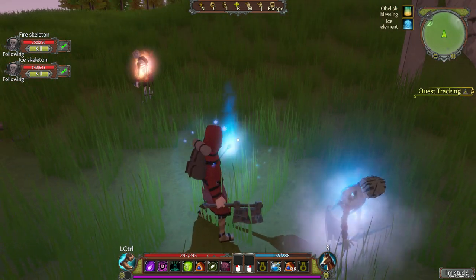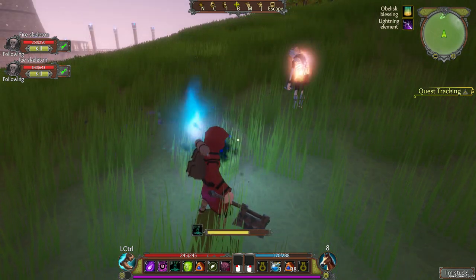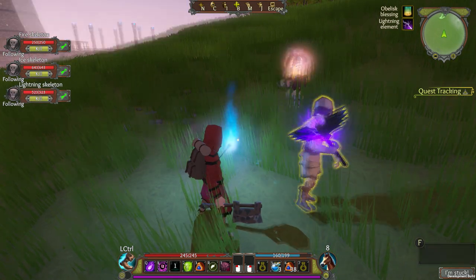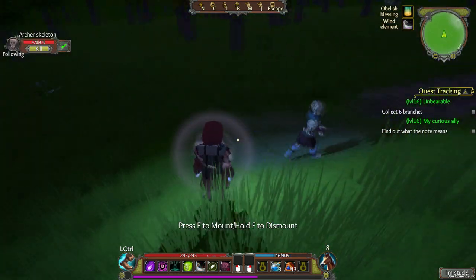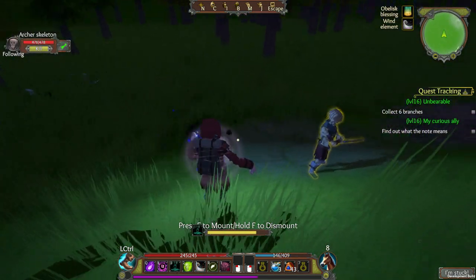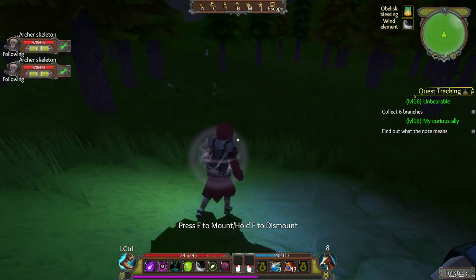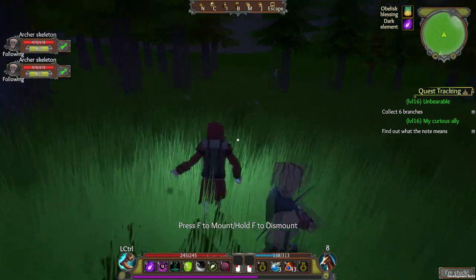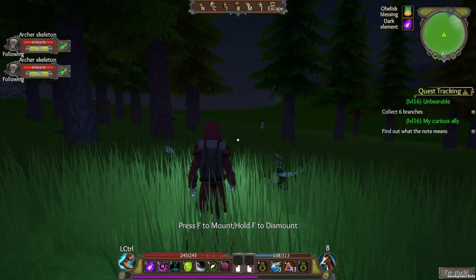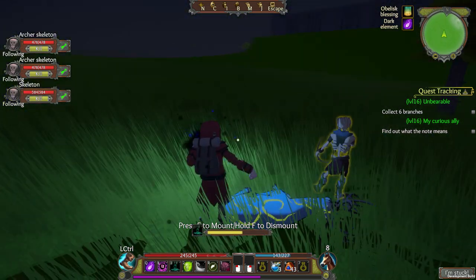The other elements' effects are: fire, which decreases health by 20% and makes the skeleton explode on death; ice, which increases the skeleton's armor by 25 and gives it an ice aura; lightning, which allows the skeleton to hit multiple enemies when it attacks; wind, which summons a skeleton archer, which I find especially cool and useful; light, where the skeleton instantly dies after summoning and heals 5% of the player's health — I haven't tried that one; and dark, where the summoned skeleton costs 3% less mana.